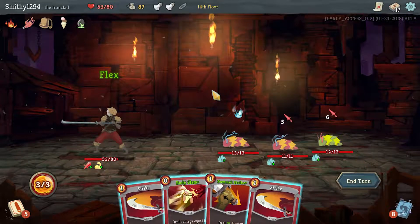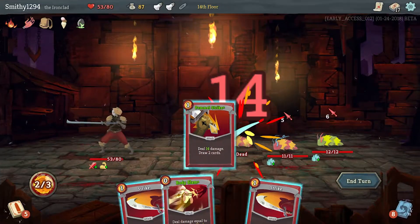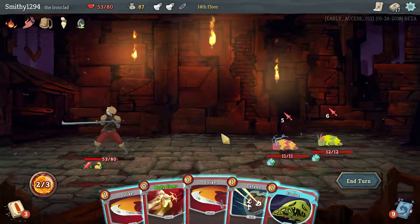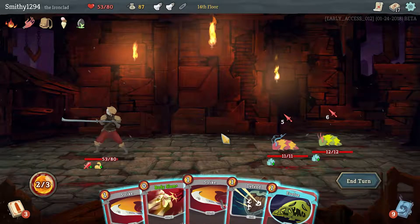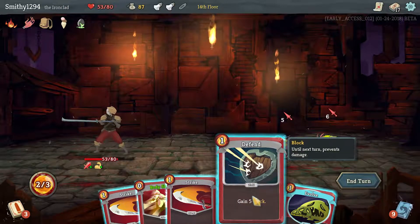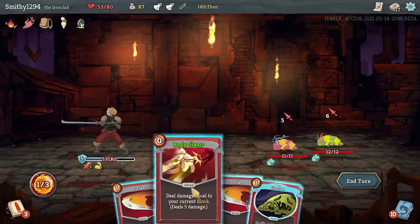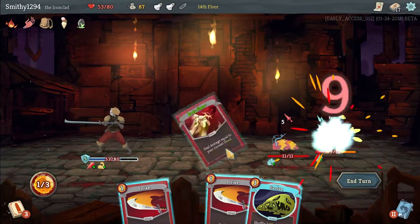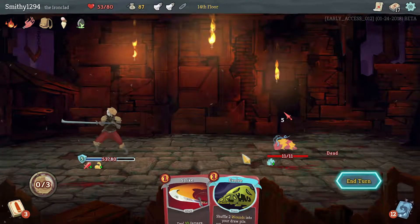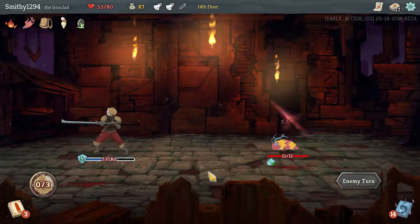Definitely Flex. Pommel Strike for 14 kills the strongest one. It doesn't negate damage but it's probably worth it — maybe, maybe not. We might be able to kill the one in the back — yeah we will. Now we're blocking the 5 — that's fine, that worked out well.